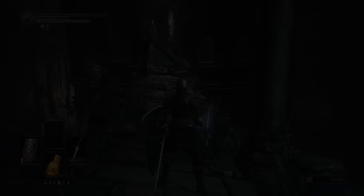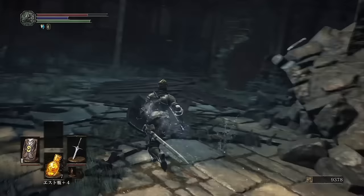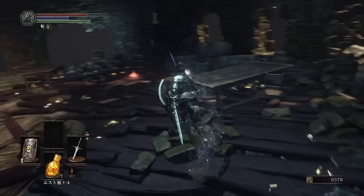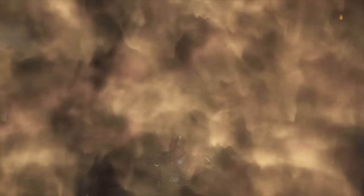Undead bone shard 5 will be in the Irithyll Dungeon overall area beneath the profaned capital bonfire. This one's really easy — it's directly next to the bonfire. There should be a corpse, and if you go up to the corpse you will get the lying down gesture and the fifth undead bone shard. Some people have said it might be after the first gargoyle fight near a corpse in the area, so keep your eyes out — however I have found it directly next to the bonfire.